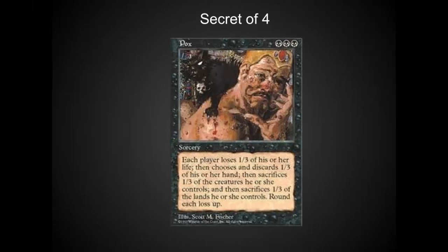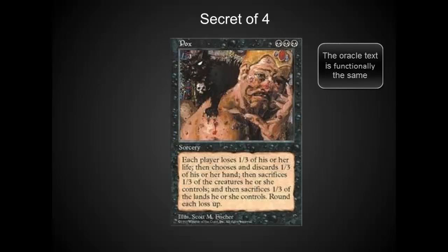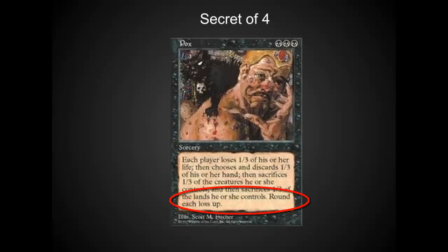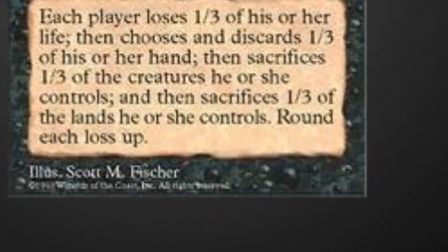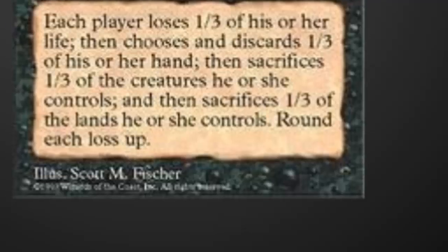Let's look at Pox first. Pox has got a little bit of math to it, and the wording is a little bit long — I had most of my opponents actually read this card more than once. The oracle text is even slightly different, but each player loses a third of their life, chooses a third of cards to discard, sacrifices a third of creatures, and sacrifices a third of the lands they control, rounding each up. This rounding up is something you've got to pay a lot of attention to — this is what I refer to as the secret of four.